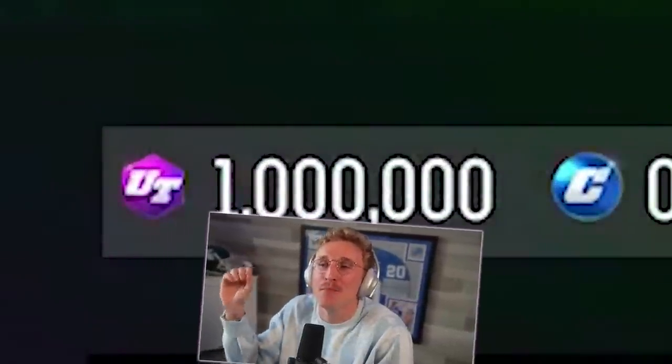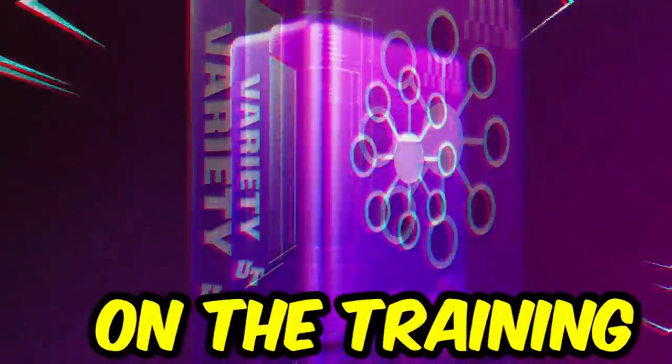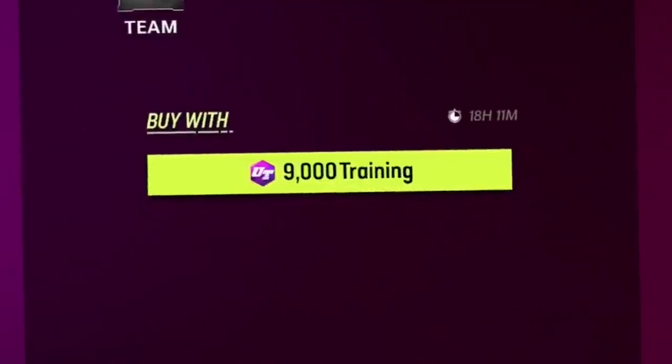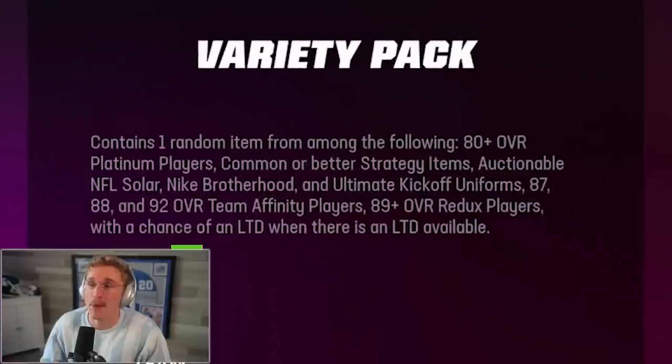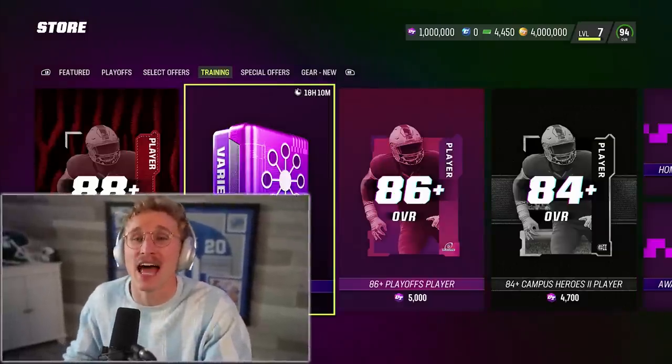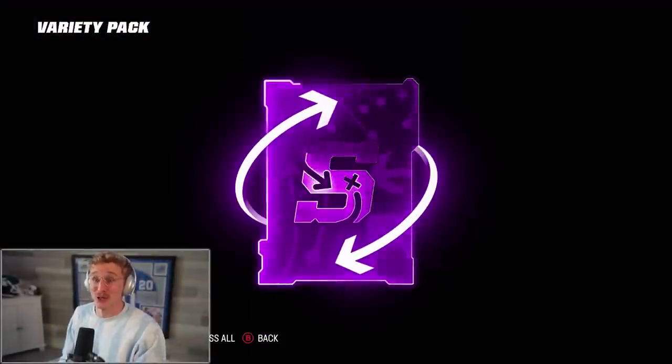Today I'm spending a million training on the Training Variety Pack — let's see exactly what a million training turns into. I would be recording something else right now but Xbox servers are down. A Training Variety Pack costs 9,000 training and gives you an 80+ platinum player, a common or better strategy item, uniforms, 87/88/92 team affinities, 89+ redux players, and a chance at a limited. Currently I can pull limited Darius Williams, 96 overall. One million divided by 9,000 is 111 Training Variety Packs — let's get cracking.